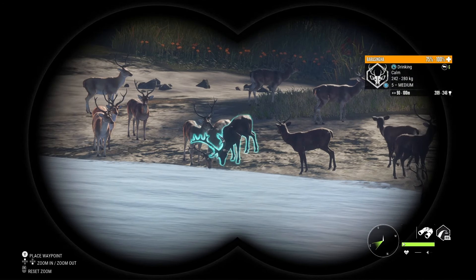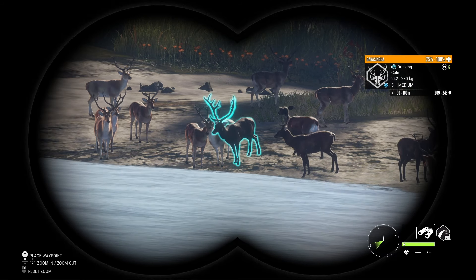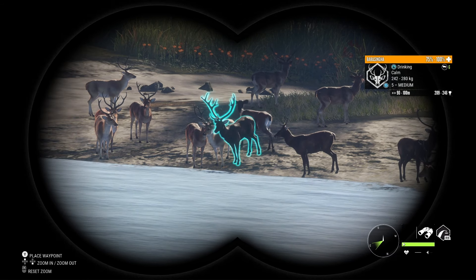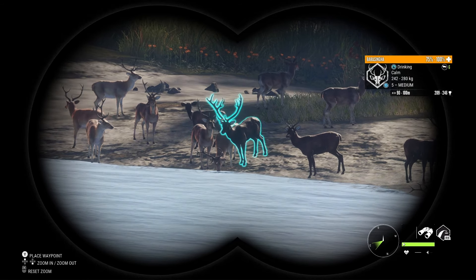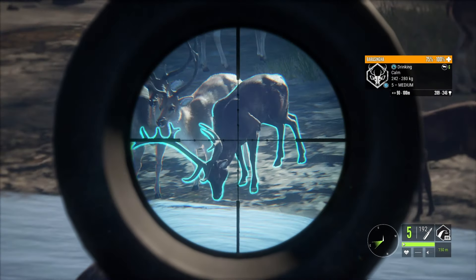Quite different in appearance to many other species of deer, they have tines that often split into forks at the back and tops of their antlers. They also make very unique calls, sounding somewhat like a bugling elk at times.